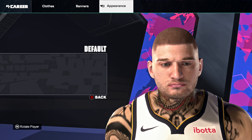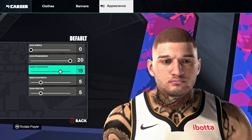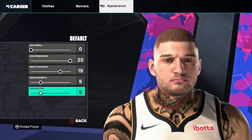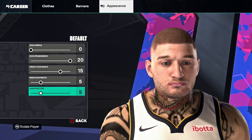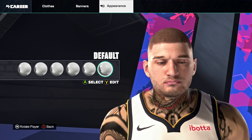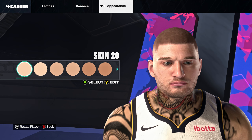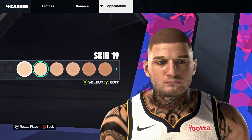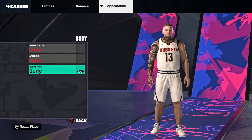For the chin: default chin, chin dimple zero, chin prominence 20, front chin width 15, rear chin width 5, chin position 5. Skin color 20 — no blemishes, no freckles, no pock marks. Last one: body type is burly.